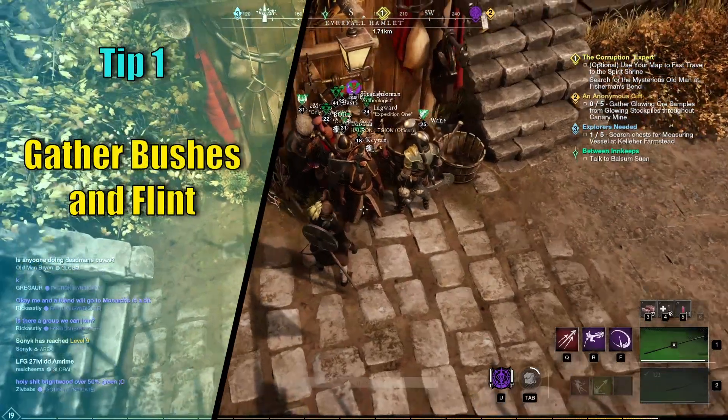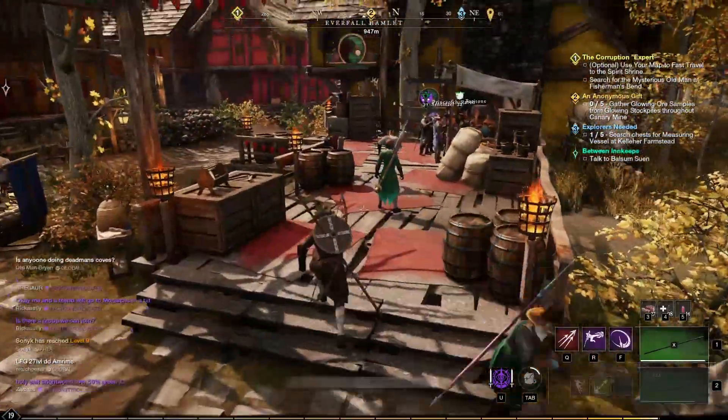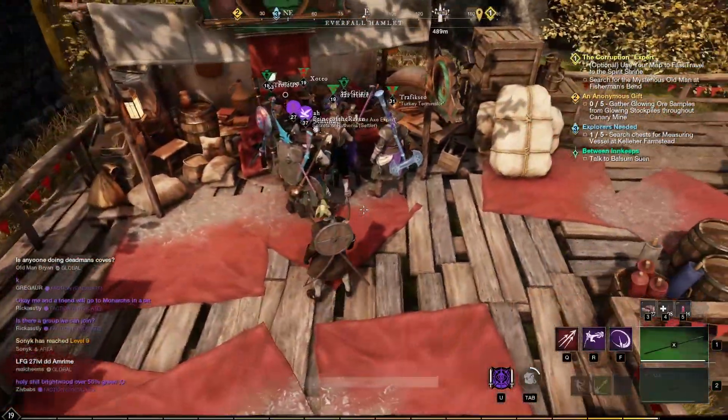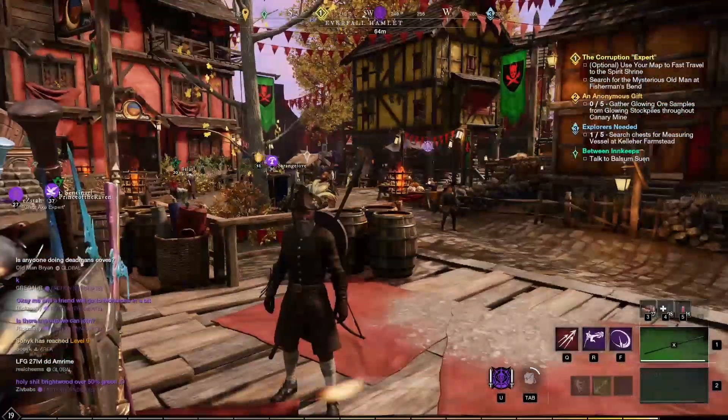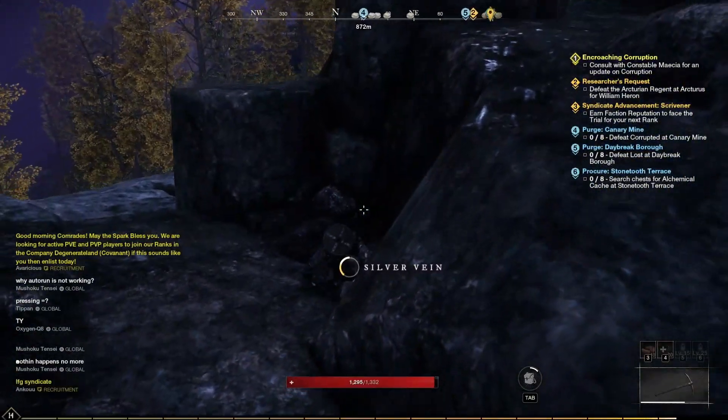Tip number 15: Do not feel pressured into power leveling just because some players are higher level than you. The game is huge and there is lots and lots to explore and enjoy — everyone will play this differently, and that's the best way to ensure a healthy community. You can also level quite fast through gathering and crafting, so do not dismiss this option.